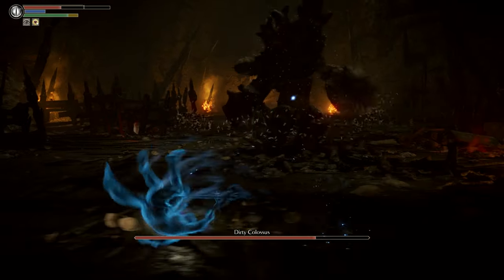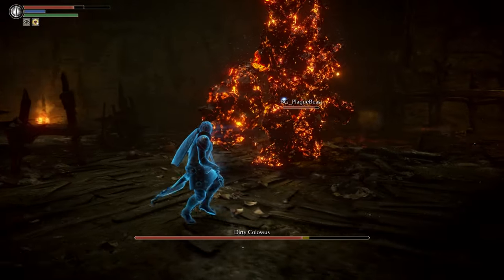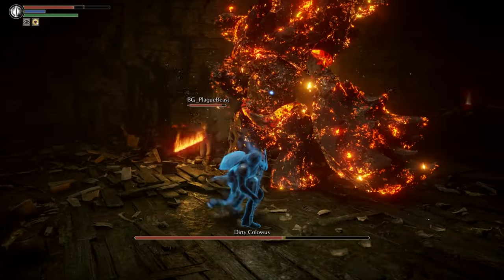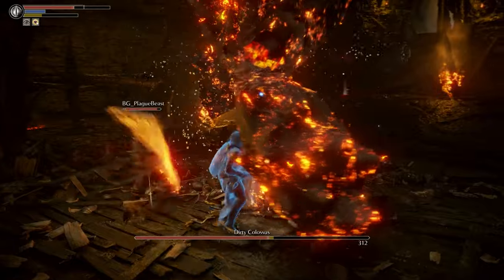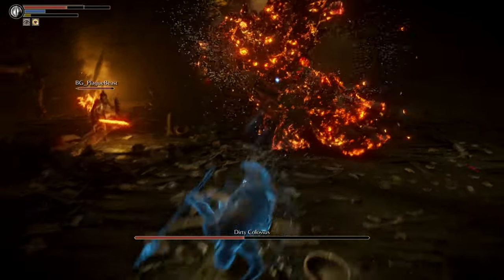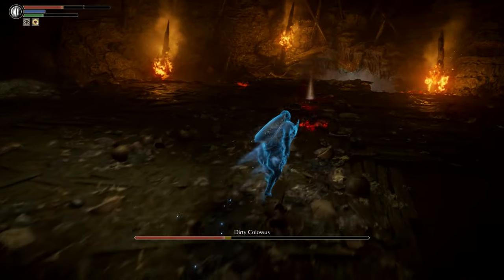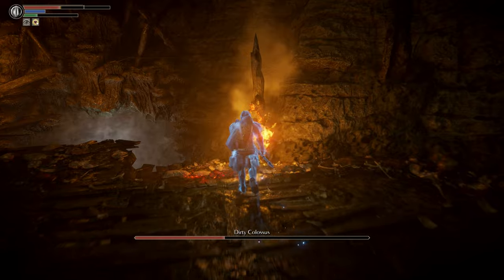If you both successfully down the level boss, then you go back to your own world and get restored to body form. If you go into someone else's world to help them, you do not get credit for the boss kill in your own run. The person you helped does progress through the game, though.